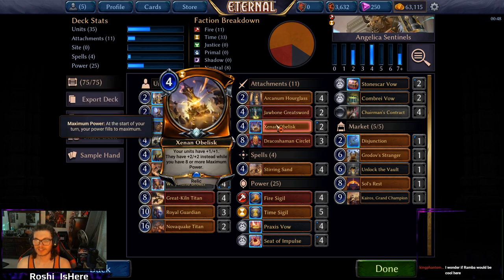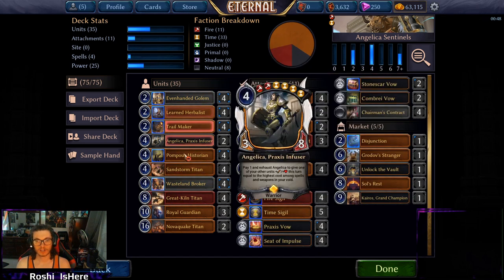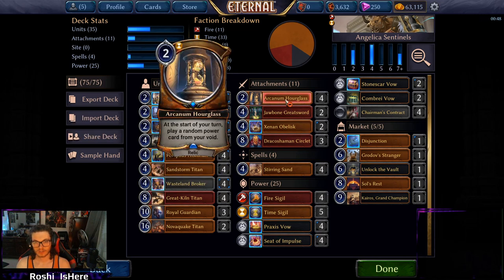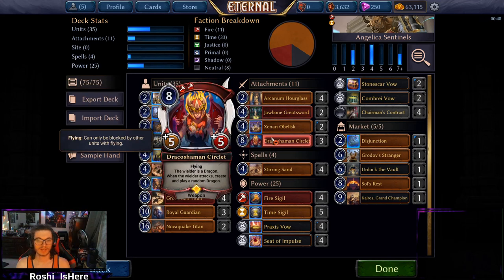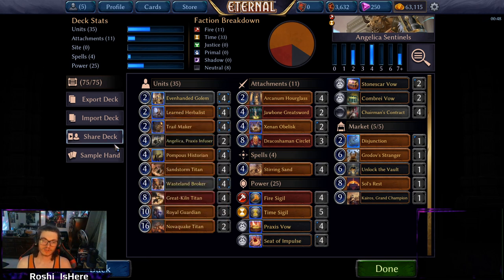Xenon Obelisk is an old staple of this deck — I'm only playing two because we're playing a lot of Hourglasses and it can get clunky. But when we're playing all these weenies, buffing the whole board is a great thing to do and turns all our guys into threats. If we only had Hourglass we wouldn't have many exciting things to get back with Unlock the Vault either, so Obelisk fills that role. Stirring Sands: for four power you get one Sentinel, for six power with an Explorer exhausted you get two, then three, then four — usually two or three is probably the limit.